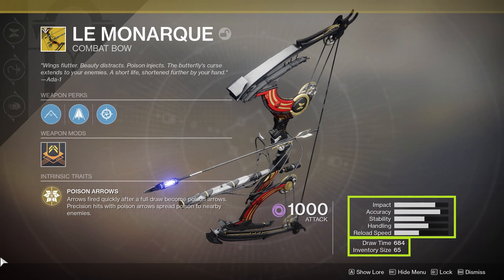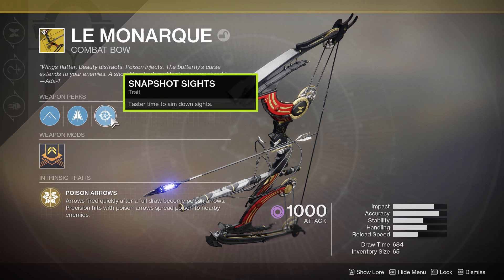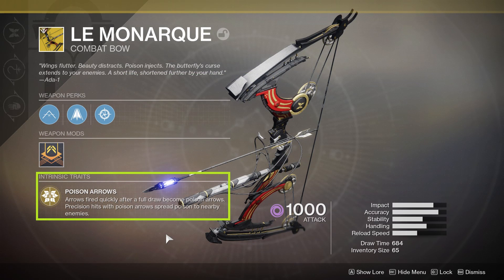Le Monarque is a Void exotic precision frame combat bow with a draw time of 684, so roughly 0.7 seconds. Most of the stats here are on par or slightly above average when compared to other bows in this archetype, and there's really only two perks I'd like to touch on. The first being Snapshot Sights — it's a fantastic perk to have on any weapon, but especially useful on bows, and arguably a necessity if you're going to be taking a bow into PvP. The second is the intrinsic trait Poison Arrow.